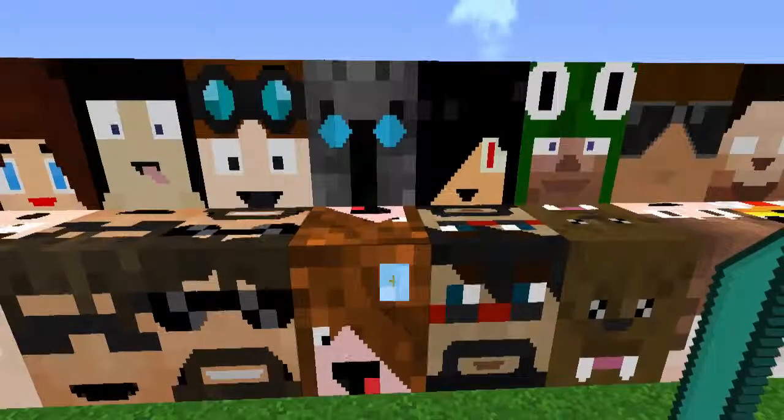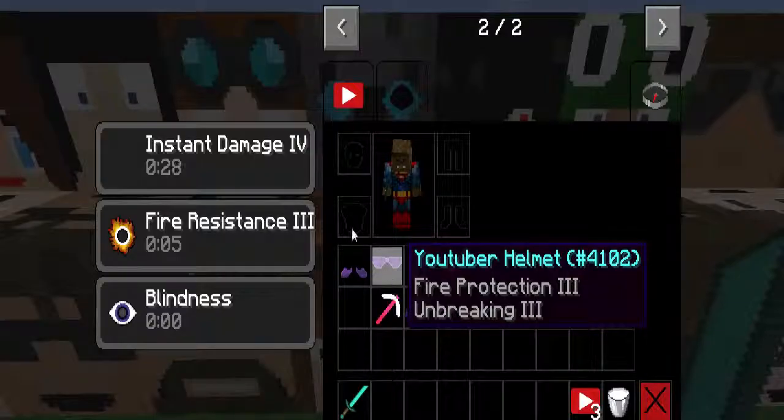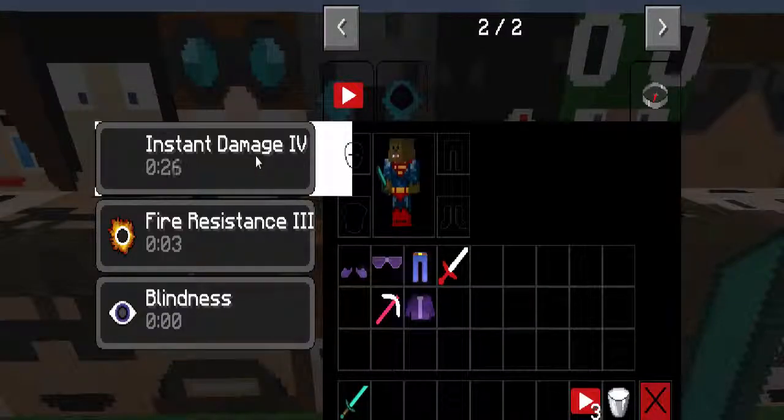The next is Deadlocks, and you craft his head by surrounding a bone with the YouTuber Essence. Right click him and you get Instant Damage 4. Who would want that? Not good.